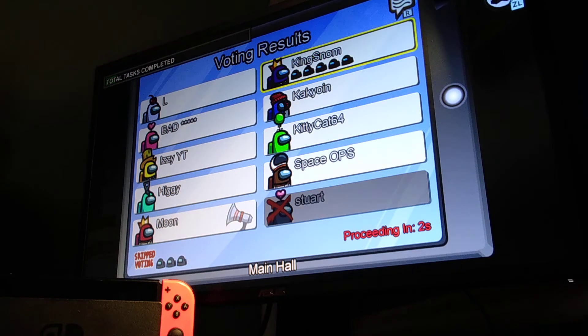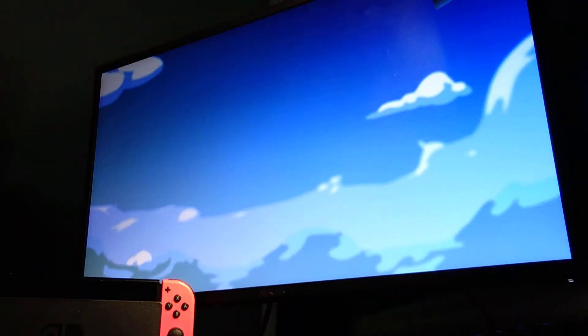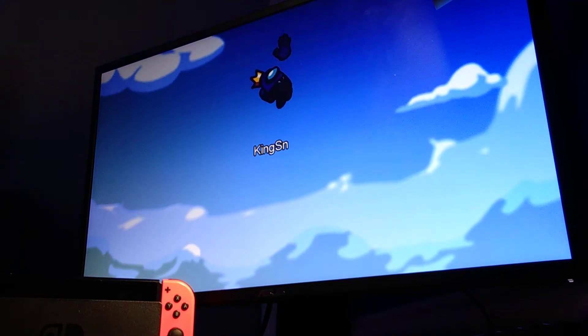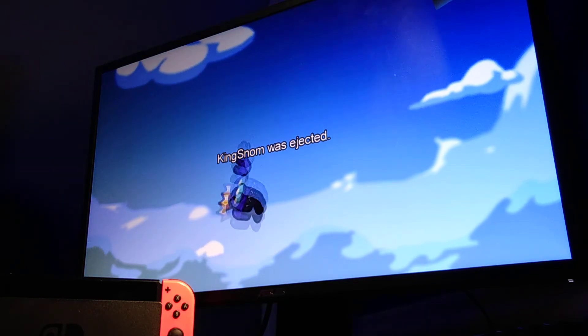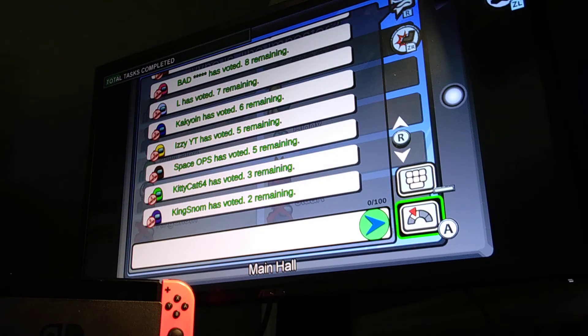Nowhere — pink is pretty sus. Let's go ahead and see. Voting ends. We just got out purple — I voted skip but there goes purple. Let's see if they were an imposter. It doesn't say if they are, it just says they were ejected.